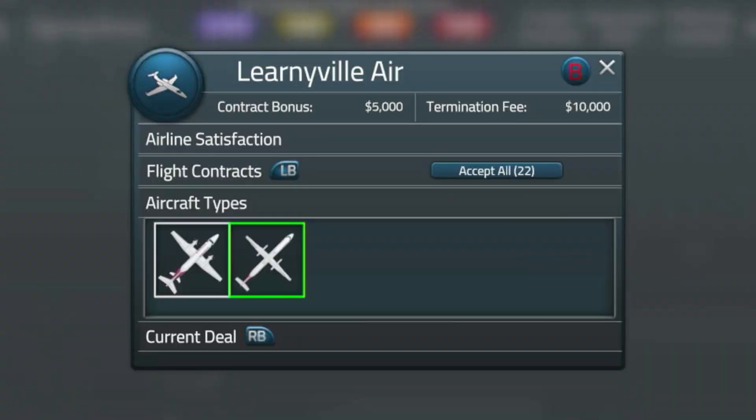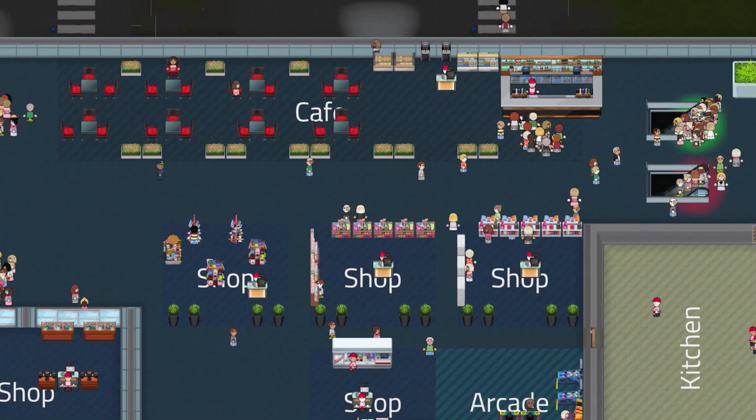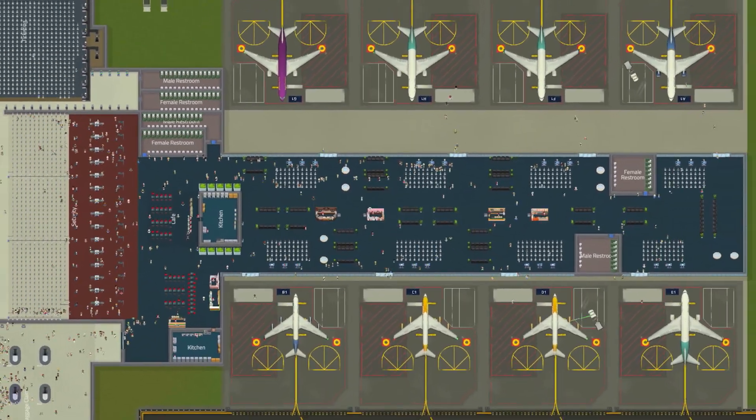And when you think you've figured it out, start adding the details that separate your airport from the others. When you start to thrive, check to see if you're successful enough to start expanding.